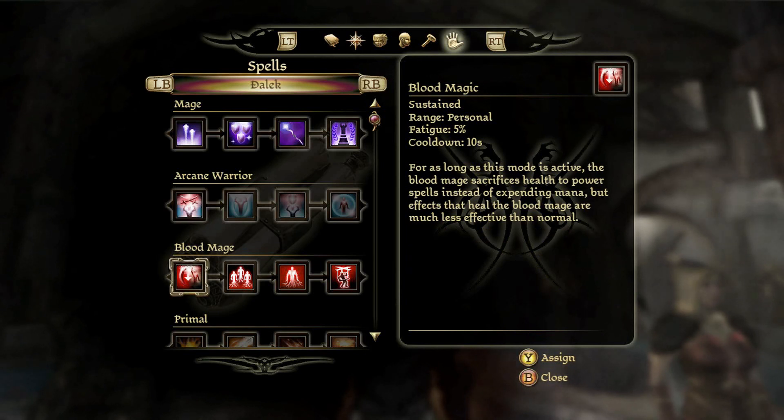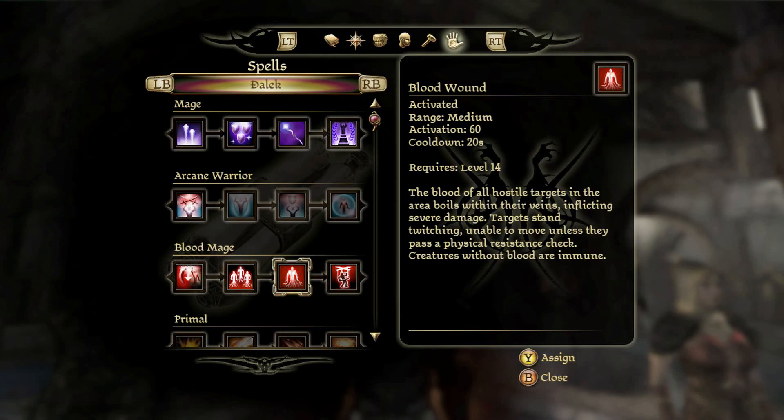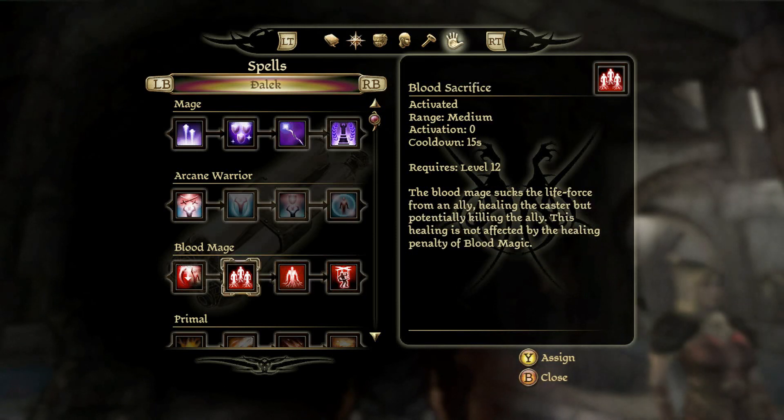Blood Mage Tree: the first ability is the mode you go into so you start using your health instead of mana to cast spells. Out of the three abilities I picked, I would only recommend picking up two: Blood Sacrifice and Blood Wound. Blood Control is cool in theory but I haven't used it enough to really make use of it, so I'd recommend skipping it. Blood Sacrifice is a way to avoid the healing-negated effects of blood magic — you're basically just going to steal health from one of your allies.